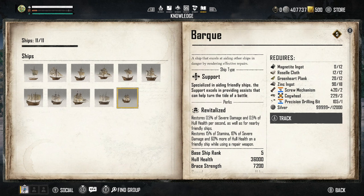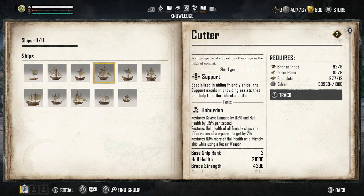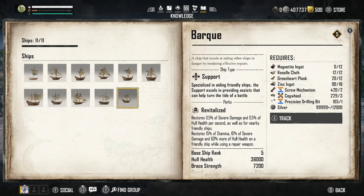If we first take a look at this ship in the codex, it's a support ship specialized in aiding friendly ships. The support excels in providing assists that can help turn the tide of a battle — it's the exact same ship type as the Cutter. The perk restores 0.5% of severe damage and hull health per second, and for nearby friendly ships it restores 15% of stamina and 10% severe damage.